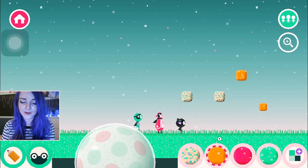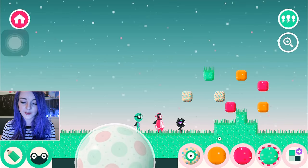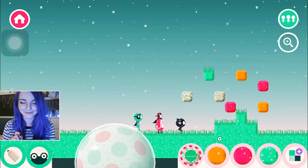They look pretty cool — you could build a house out of these if you wanted to. They all have different properties. For example, when you click this multicoloured one, it sparkles. So cute!